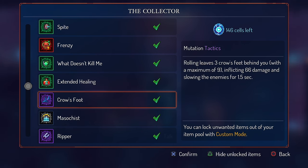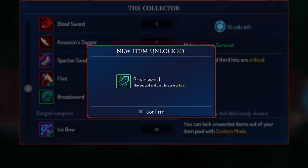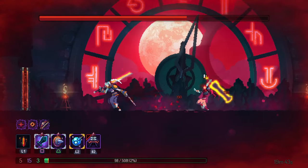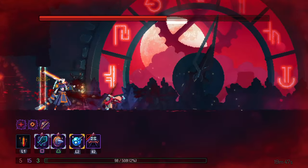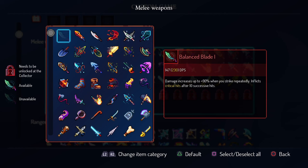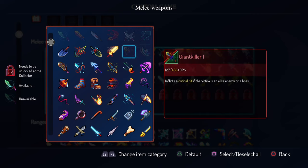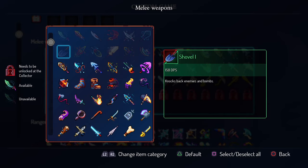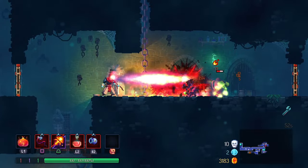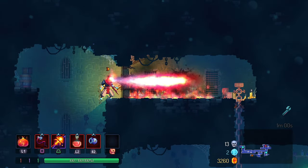If you get a blueprint for a mutation you think would be cool, unlock it and see how it fits. I recommend unlocking things within the color you're playing so you can see how they fit the intended playstyle. For example, if you're playing Tactics, it doesn't make sense to unlock a slow Survival weapon since your max HP will be low and Tactics is focused on ranged items. Don't be afraid to unlock things — there's a custom mode option if you get something you really don't like, but Dead Cells is meant to be random, and something you don't like now might fit perfectly later. Keep an open mind and don't be afraid to spend those cells.